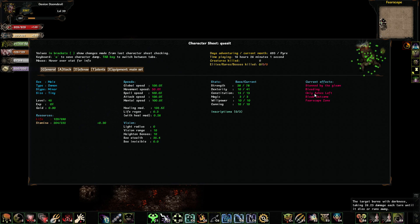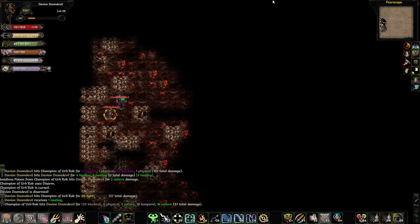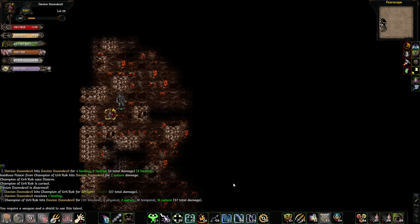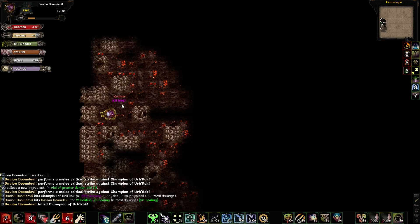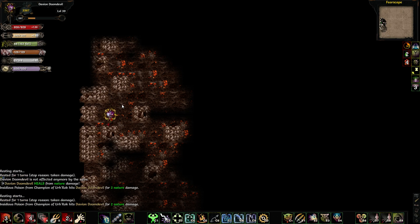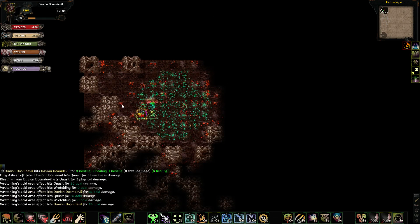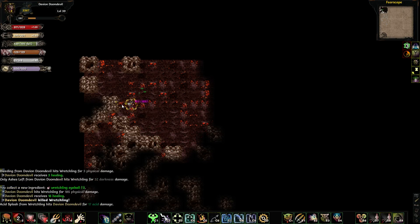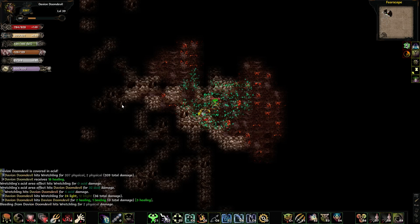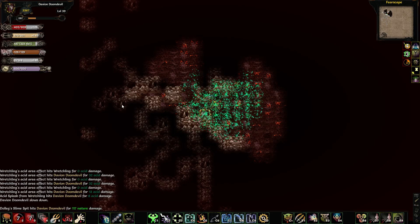Tartus burns with darkness, taking damage each turn until it dies and runs away. So that's interesting — it actually damages the stuff that basically stays in combat with me.